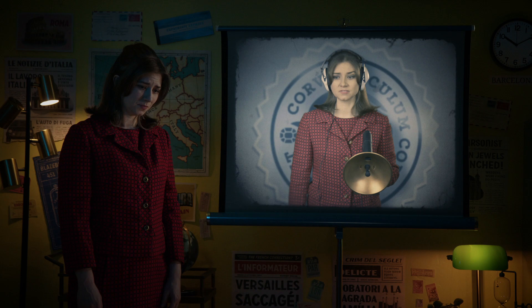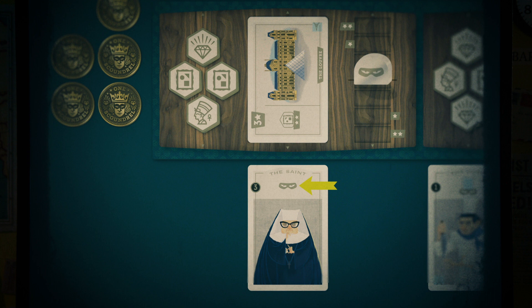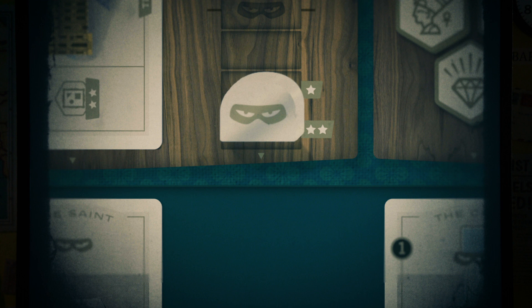Some icons trigger effects that resolve immediately and some resolve at the end of the game. When you play a card to a location with the caper tracker icon, you move the caper tracker at that location one space toward you. If the caper tracker is already on the space closest to you, there's nowhere for it to go, so you don't move it.